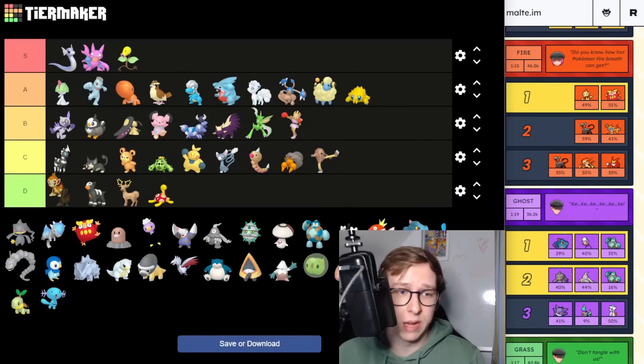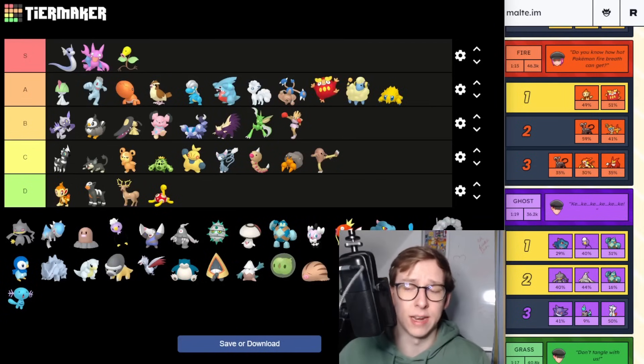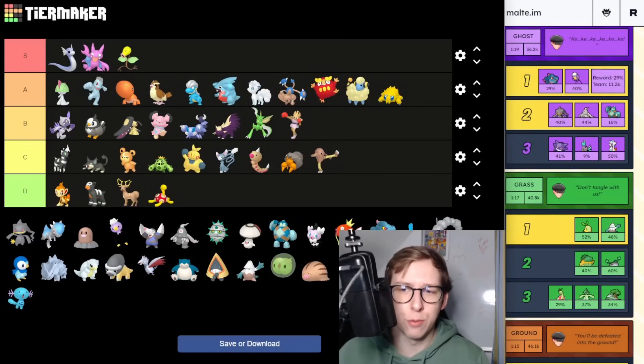Chimchar — I can't see this Pokemon ever being really good so I'm going to put it D tier. Then we have Darumaka, the new one leading to Darmanitan — going to be A tier just for Raids. It's a very good raid attacker but anything else it's kind of pretty bad.